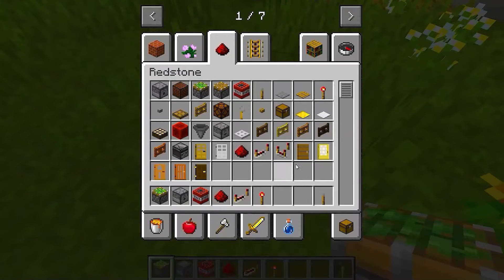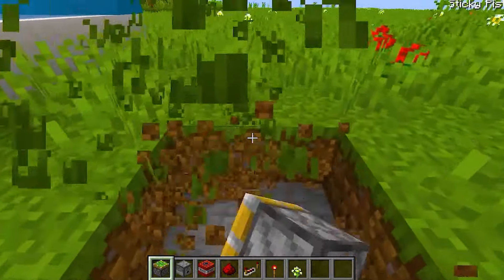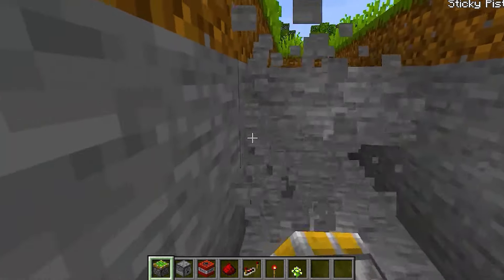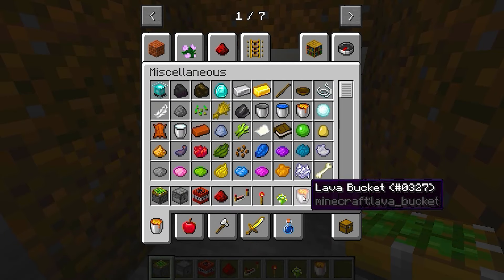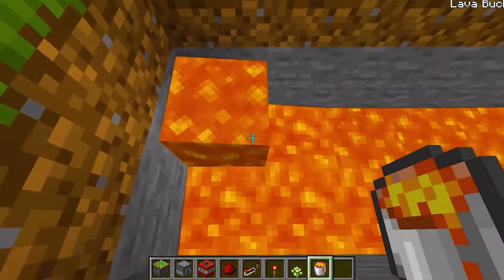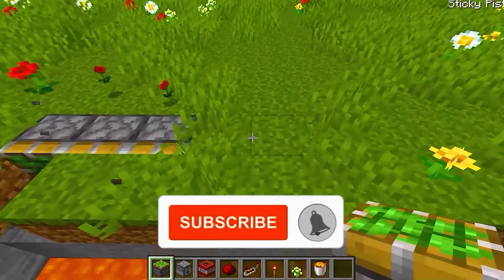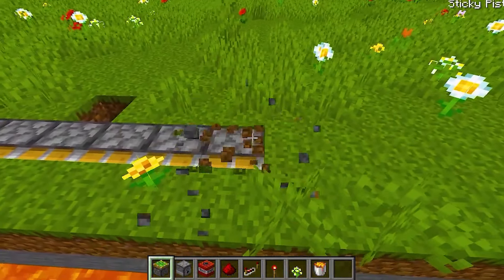Everyone grab a bunch of droppers. We need to grab some redstone, some redstone repeaters, and some redstone torches. Everyone follow my lead. We're going to make it start from down over here at the house and build all the way up here. Now we have to place a bunch of droppers facing down, and while I do this, you guys fill them all up with TNT. On top of all the droppers we add redstone dust to activate them all, with the access point back at the house.